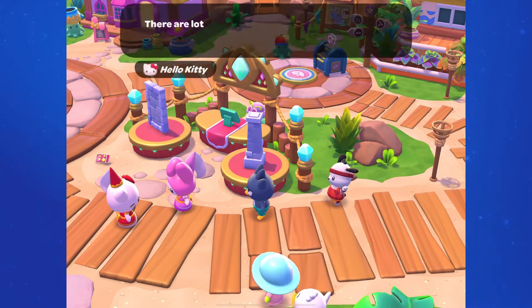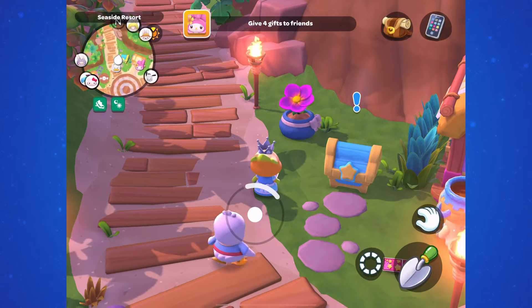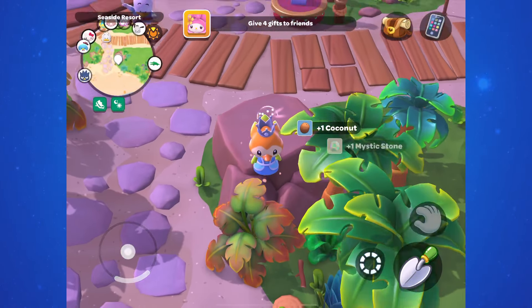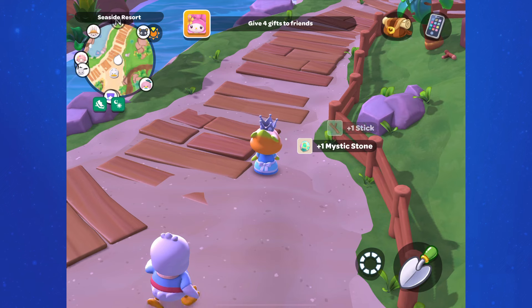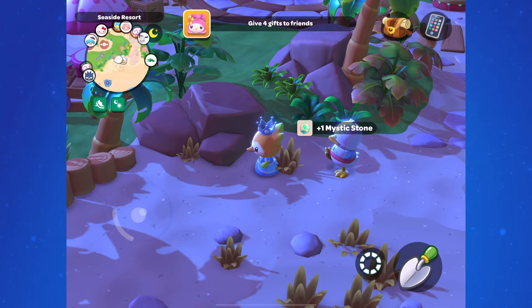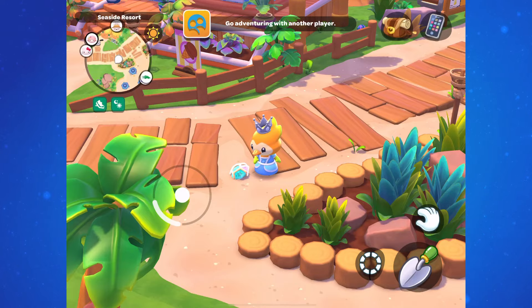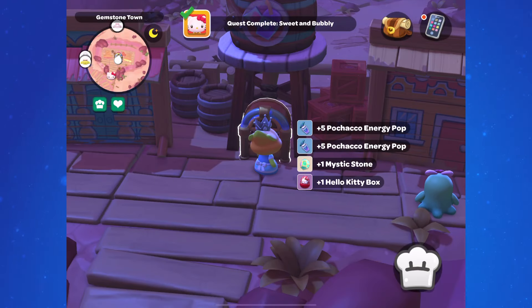The Mystic Stones are the event currency that we'll be collecting throughout the event. They're scattered around Seaside Resort and you can get them from 4 daily tasks each day. There'll be 7 to collect around the resort, so you can get a total of 11 each day between picking them up on the island and doing the daily quests.